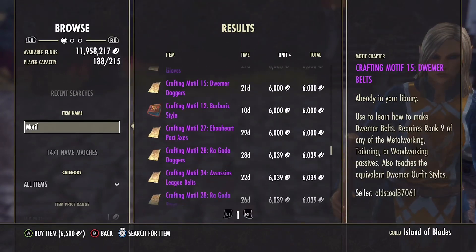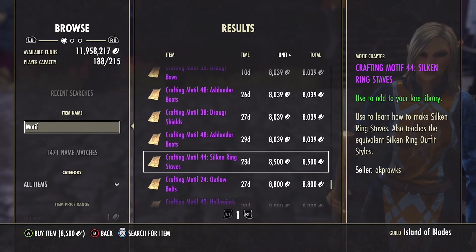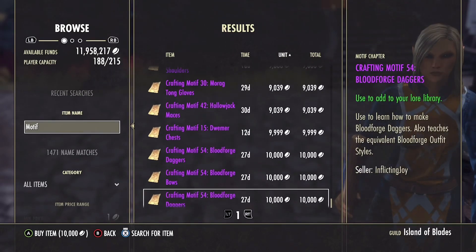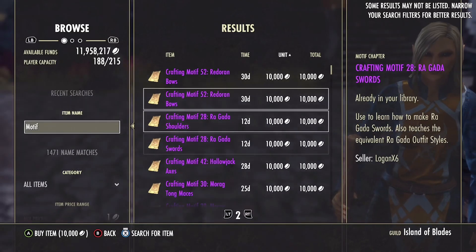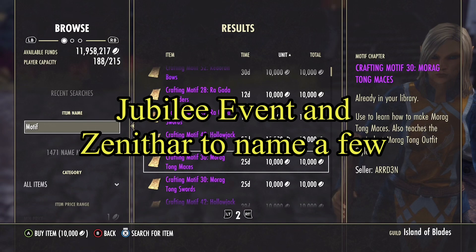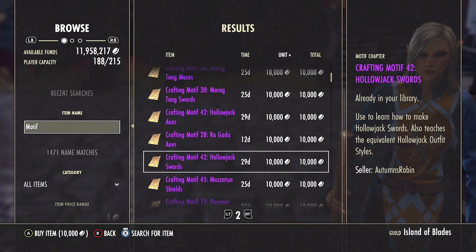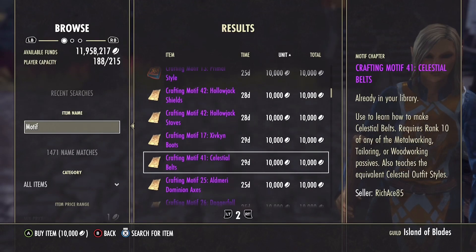You might wonder: did everyone get all these motifs from dungeons? The important answer is no. There are a lot of Elder Scrolls Online events that actually allow you to pull from pretty much every motif in the game - including those from dungeons, overlands, etc. - and put them into a loot pool. I always cover that in my market watch videos, so stay tuned anytime there's an ESO event specifically giving out rare motif drops.